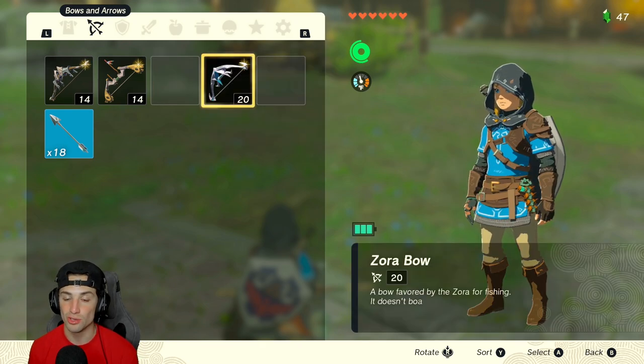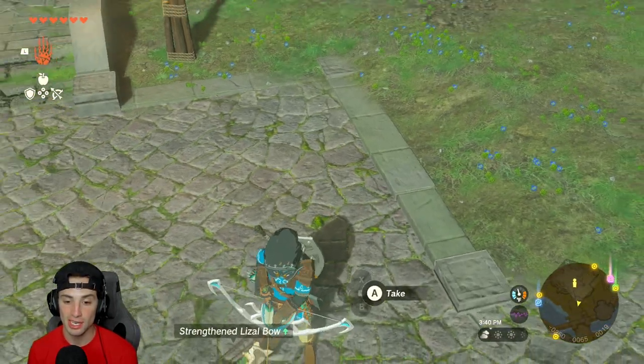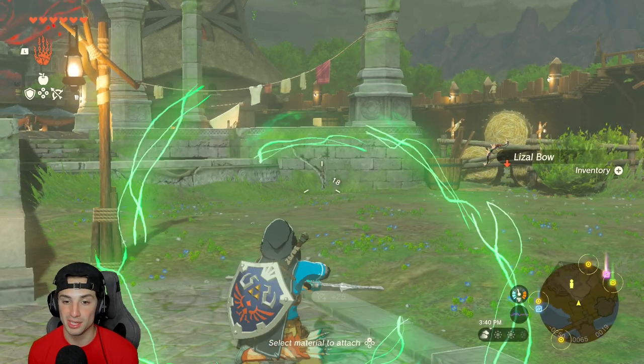From here, drop this bow, equip the new bow, go back out by hitting B, turn around and pick up your bows. I should have 13 diamonds — which I do. I started with 12 and just duplicated another one.